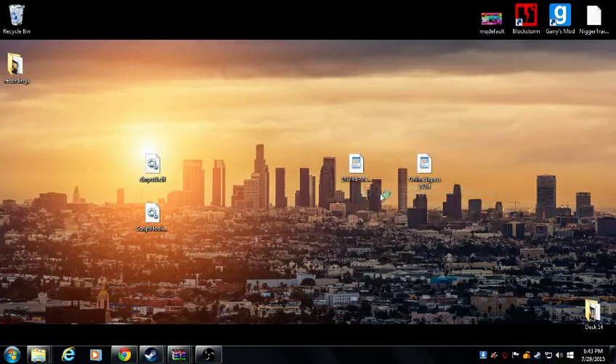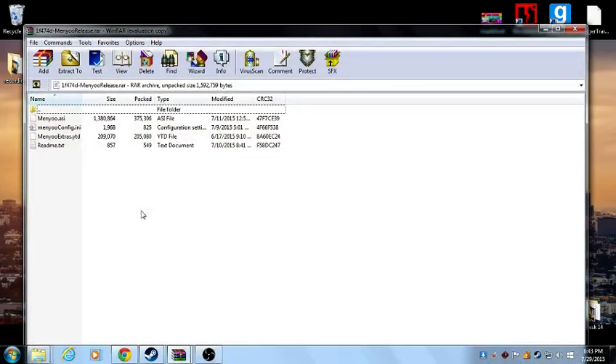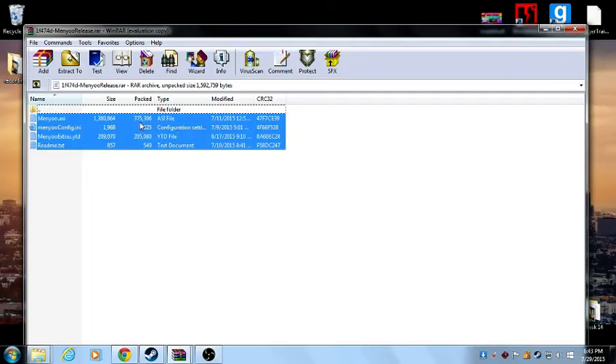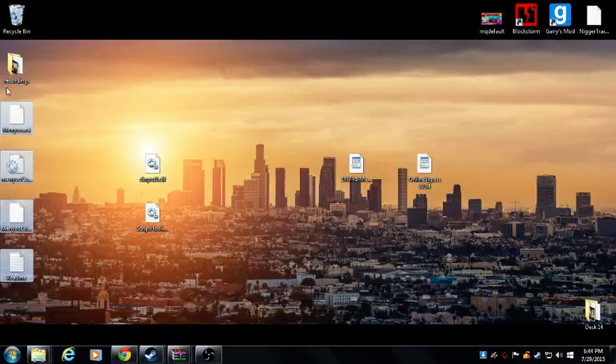Then you want to open up this one with WinRAR by right-clicking. Then you're going to want to copy these four files right here, drag them to your desktop and put them somewhere on your desktop.